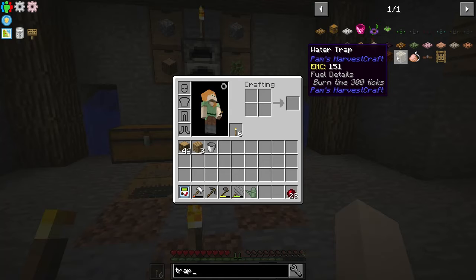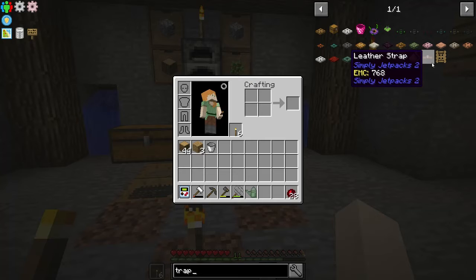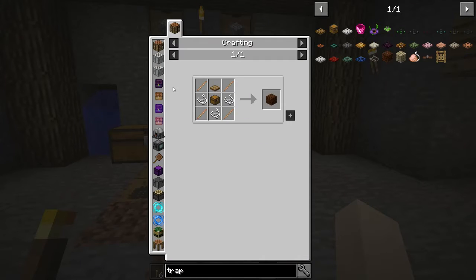There's a water trap and a ground trap — that's Pam's Harvest Craft. I think this just gives you the drops instead of you actually having to care for the animals. You build these traps and then you put bait in them.